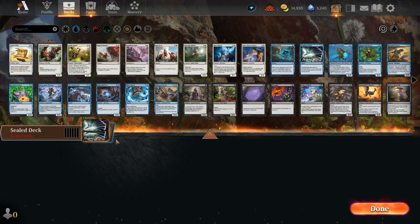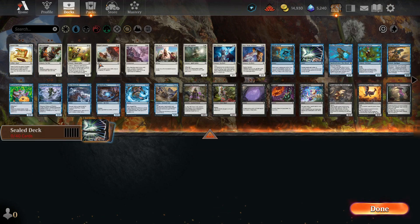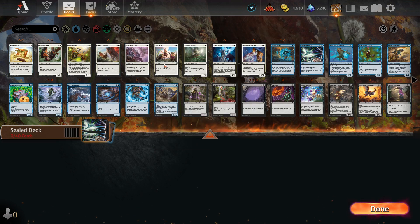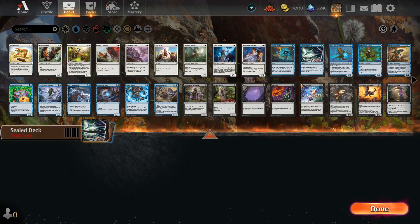Valen is just hanging out there. I have a carrot cake — two carrot cakes, two Life Creed duos. Our white is not terrible at all. There's an Intrepid Rabbit, Star Charter's fine, Wax Wayne Witness.